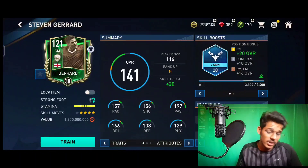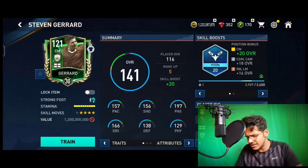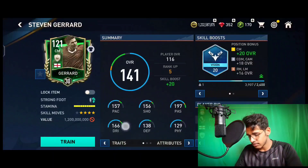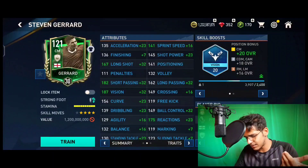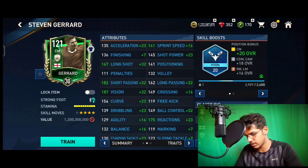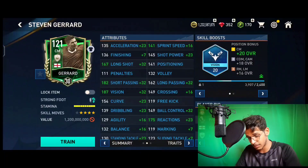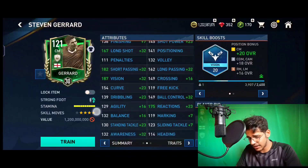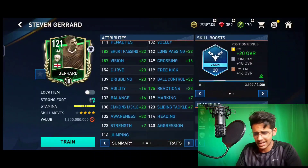This is the Steven Gerrard card. You can see the stats: 157 pace, 166 dribbling, 156 shooting, 130 defending, 197 passing, 129 physical. Five star weak foot, and you can see his long shots are going almost 190, approximately 200. His passing stats are way too high, and his shot power is looking very great.